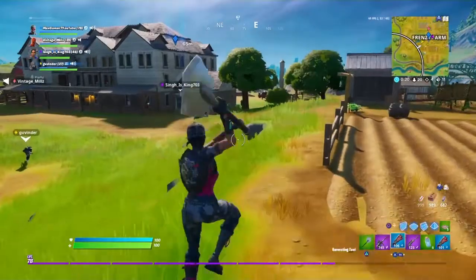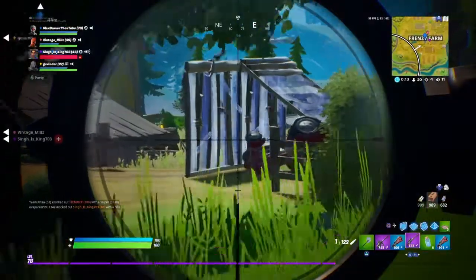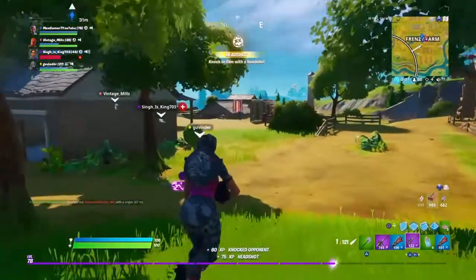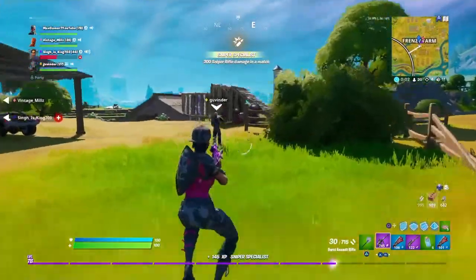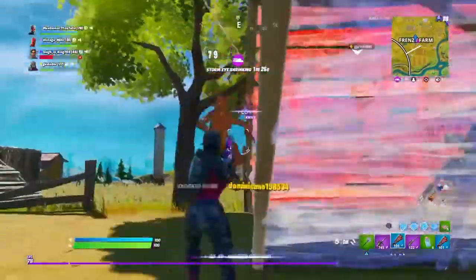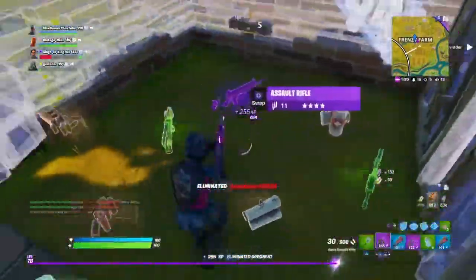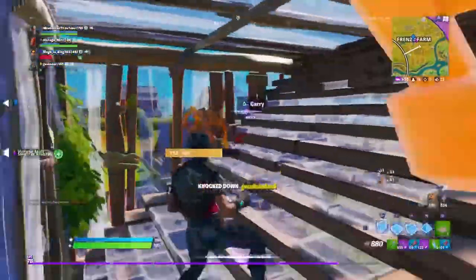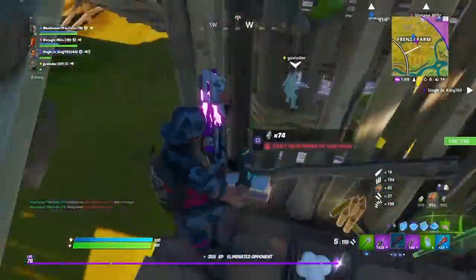At the number 2 spot we have the Lane Splitter, and arguably this should maybe be at number 1 — that's for you guys to decide. It does have both black and white on it and it just goes amazingly with the Whistle Warrior. I personally recommend you guys give this a go if you have it. I don't assume a whole lot of you actually own this back bling because it comes with a skin that I don't think a lot of you would wear, but maybe you do.